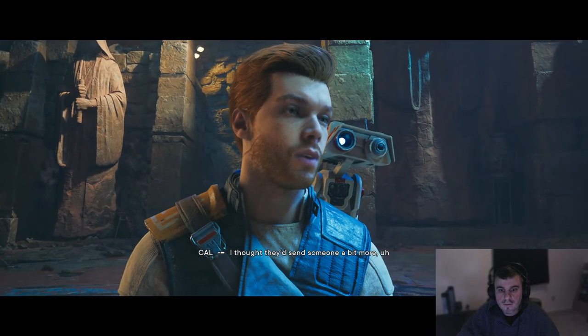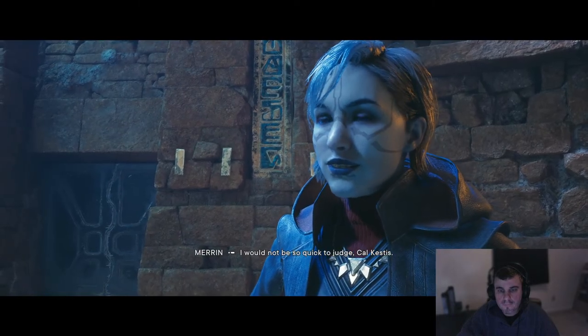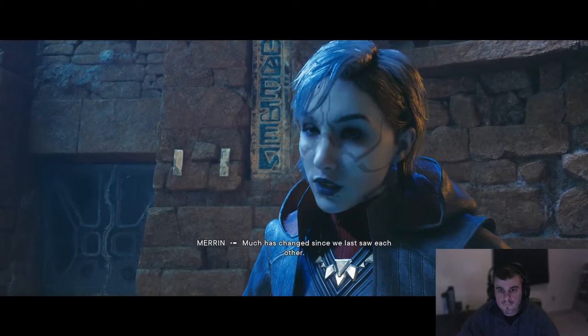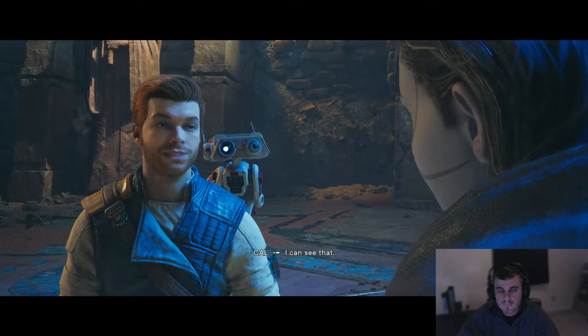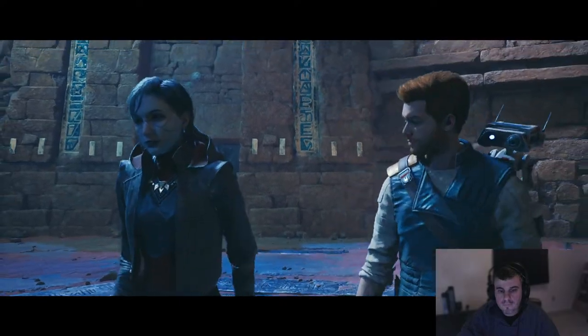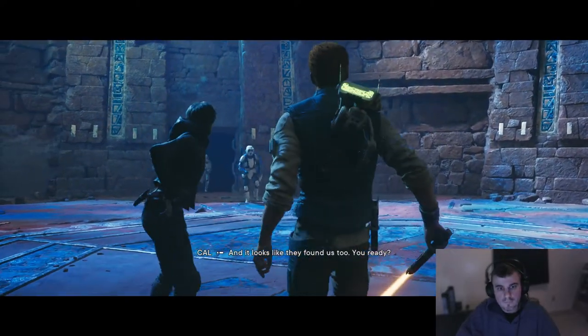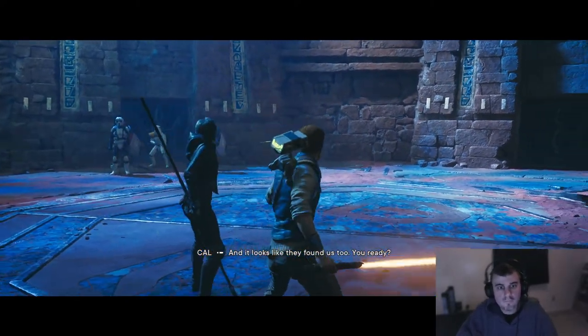In-game dialogue: 'I thought they'd send someone a bit more unfamiliar.' 'I would not be so quick to judge, Calcastus — much has changed since we last saw each other.' 'I can see that. Come, my speeder is this way.' 'Your land speeder? Stormtroopers found it.' 'Then we will take care of them.' 'It looks like they found us too.'